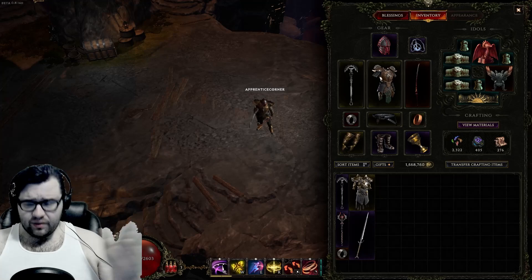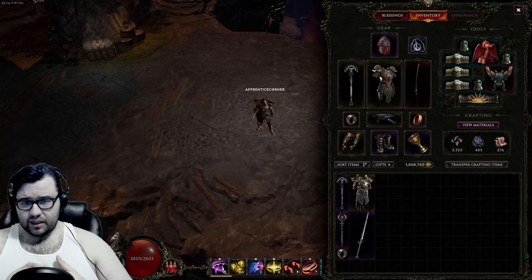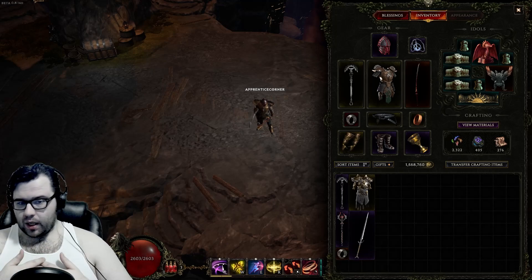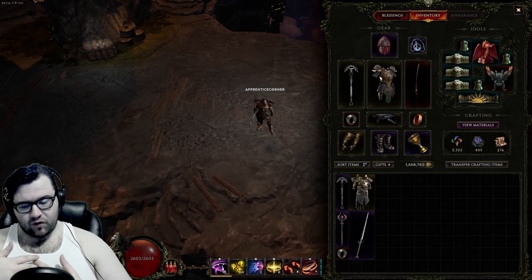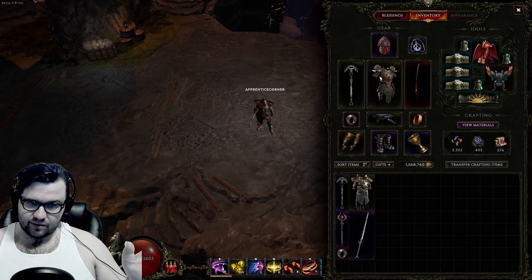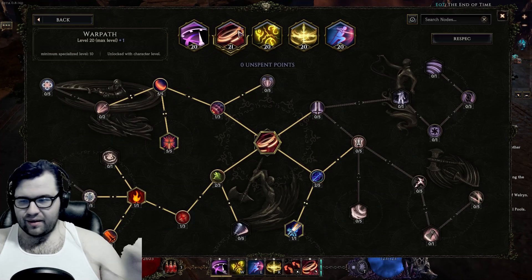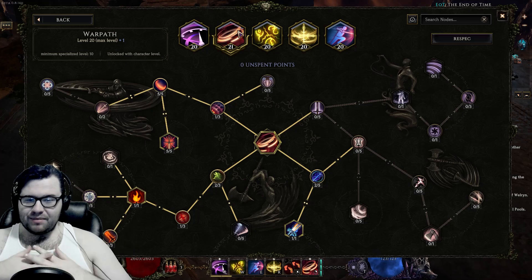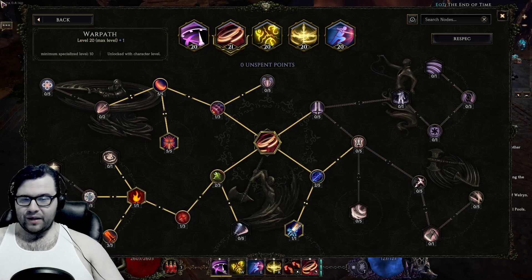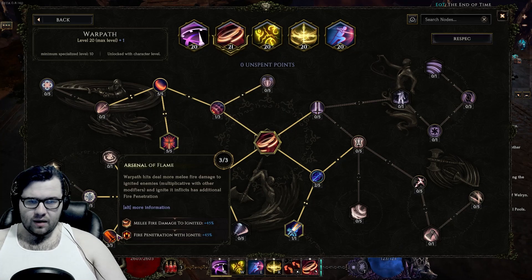Here we are in-game with the build. First thing I want to point out is there's not going to be a planner for this build because there's a lot of changes going on, so just screencap the video - I'll make sure to leave everything up long enough, just like we did back when the planner didn't exist. TLDR on Warpath: literally the same setup we always run. Everything works exactly the same - Fire Pen, Sword, Global Base Crit, more fire damage against ignited enemies.